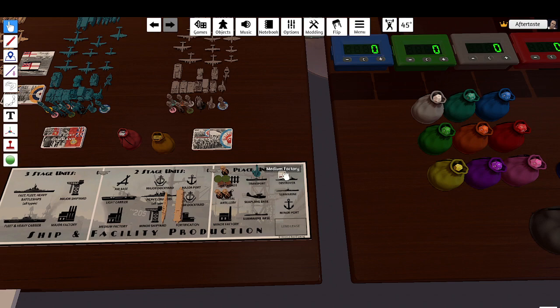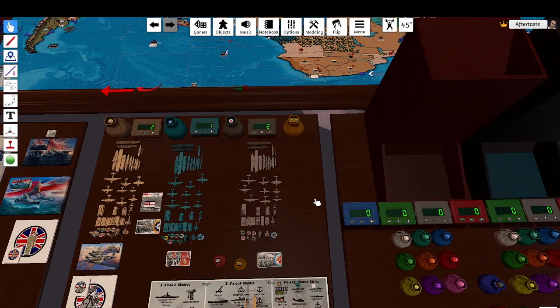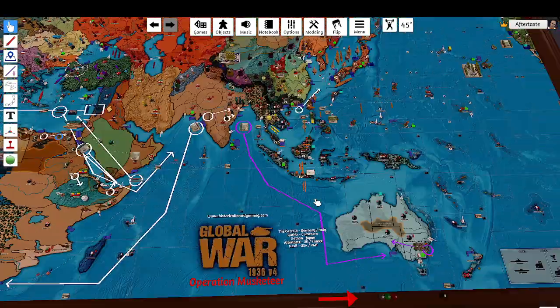They're going to upgrade their minor factory to a medium factory for seven, taking them down to a level of two. That's it for purchases.